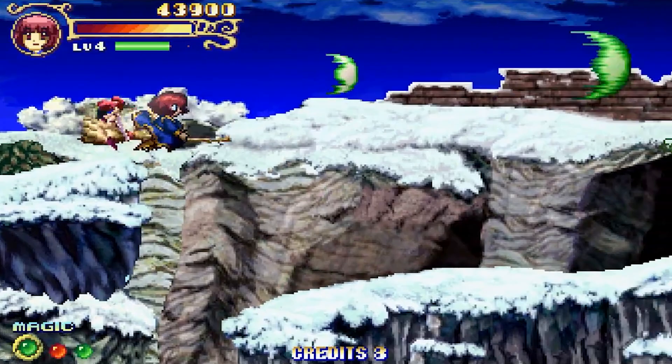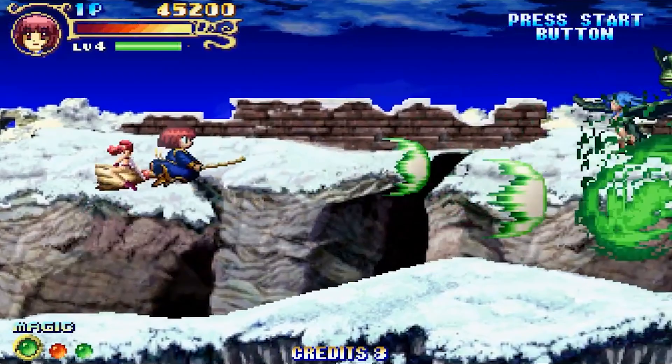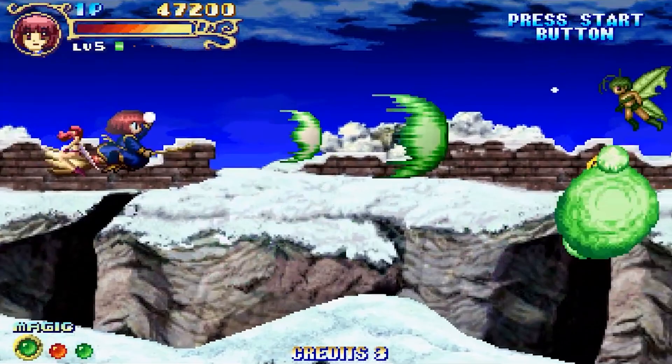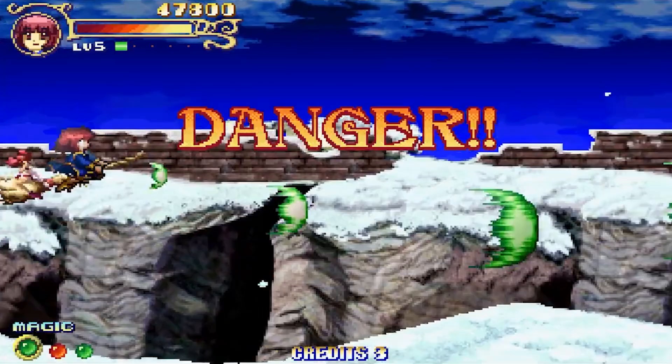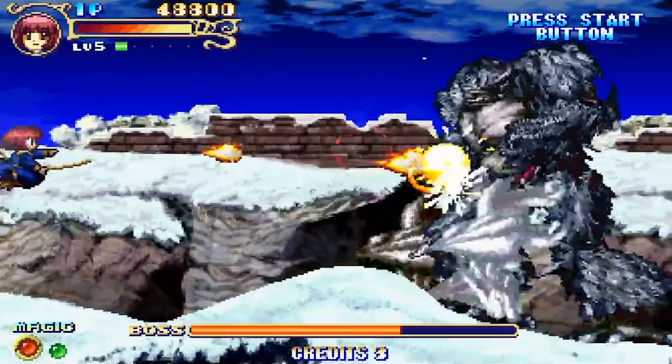And that's what you get when you play Cotton 2 Magical Night Dreams for the Sega Saturn. This game was recently ported to the Nintendo Switch, where it does not cost $200 — so that's a nice, affordable alternative. But I haven't played that version yet, though I have heard it's a very imperfect port with a lot of input lag. So buyer beware. Sometimes the mighty Sega Saturn is still the best way to play a lot of old arcade ports.